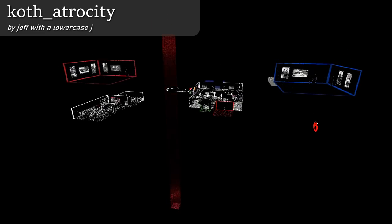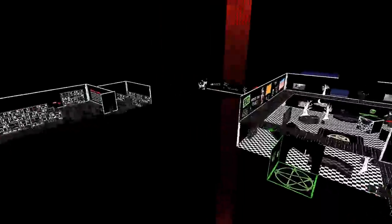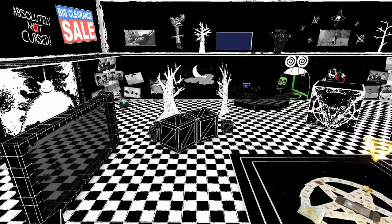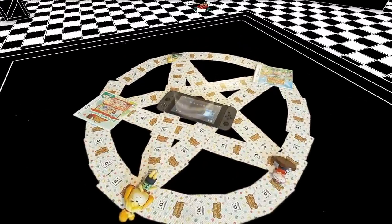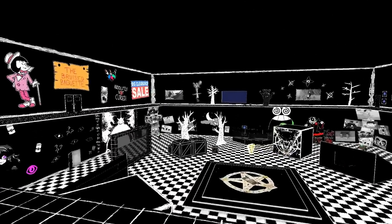This map is called Atrocity by jeff with a lowercase j. So this is a meme map — it contains many references. You start off on blue team in a room with soldier pictures and cats, or if you're on red team, in a room with soldier pictures and dogs. Then you teleport using doors to the map itself. The map is mainly themed after Afraid of Monsters. It's Halloween themed, has Halloween spells, and there are loads of teleporter areas and references. It's just completely chock full of references. It's okay. It probably plays pretty badly — it's just two floors of a main room where you just deathmatch it out.